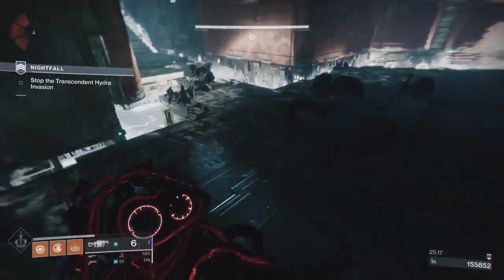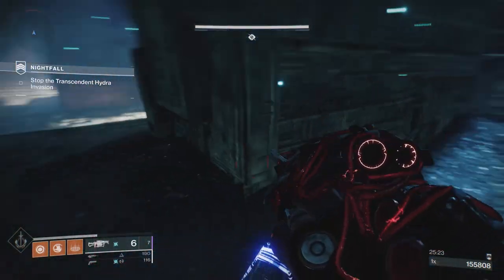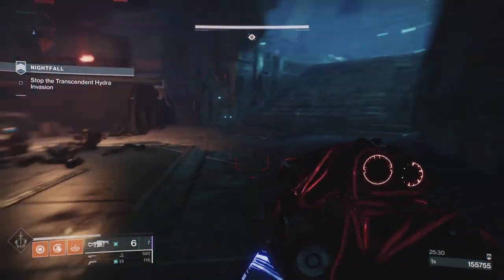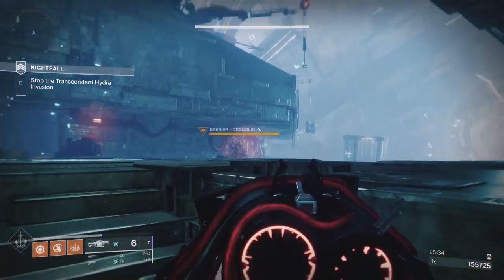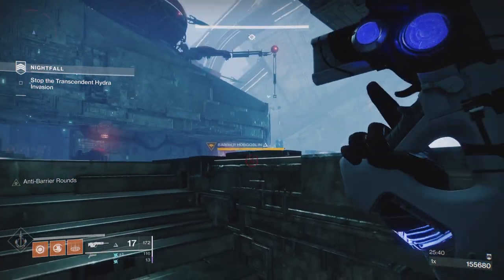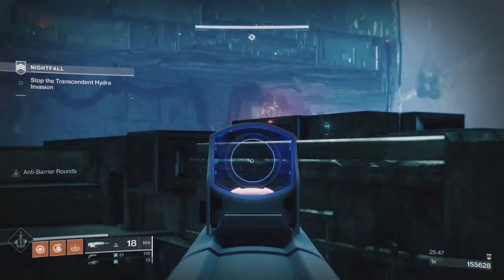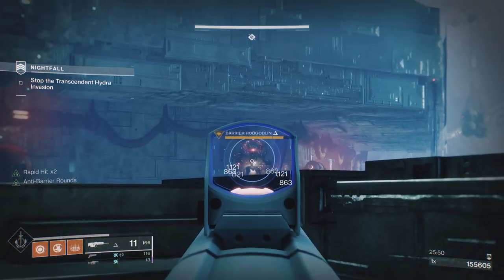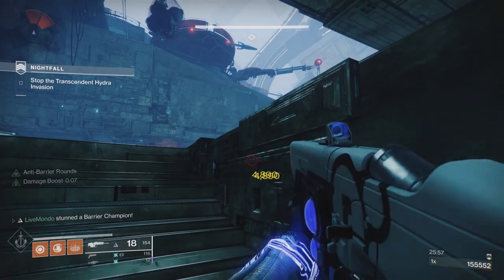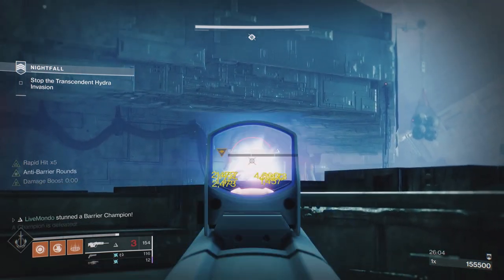Now we've got four barriers out here. Roughly the same way we took the overloads out, we're going to put two Anarchy on them. What I'm going to do is get the champions to come to me. In this position, what will happen is they'll get a little bit of a teleport and come towards me. We'll break this one's shield and then put one Anarchy on. One's enough. One's enough.